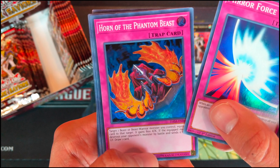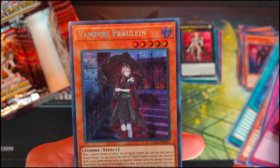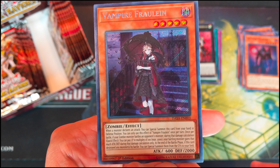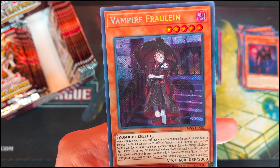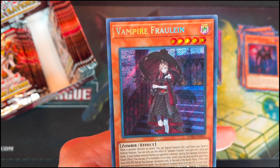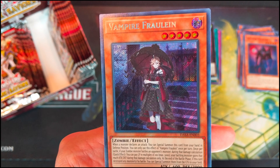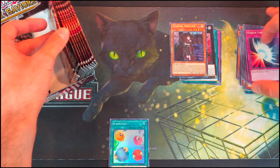Mirror Force. Horn of the Phantom Beast. Curry Bandit. Skystriker McCarmory. Hercules Base. And Vampire Throw Line. Very cool — just love this gothic design on all the vampires.